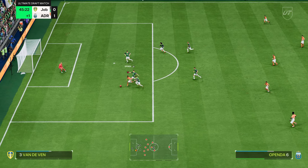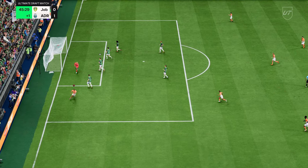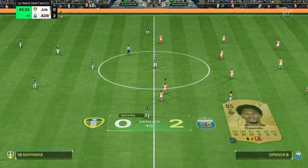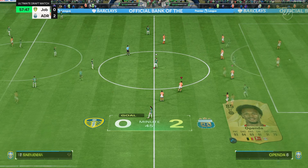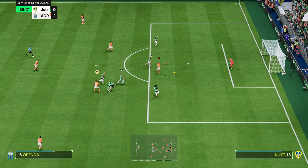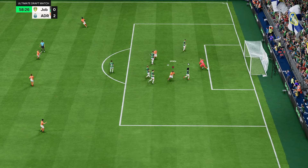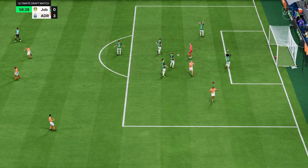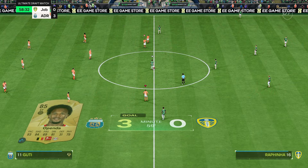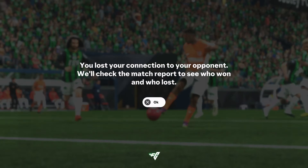Oppender is just getting whatever he wants - goes near post and it is two-nil just before half time. This guy is a cheat code. Chips it over the top to Oppender again and Oppender makes it three - surely he's quitting. Those through balls over the top to Oppender are so overpowered. We are into the final!